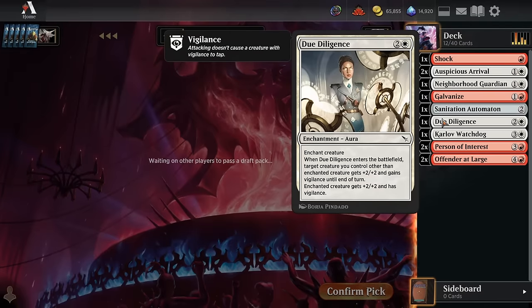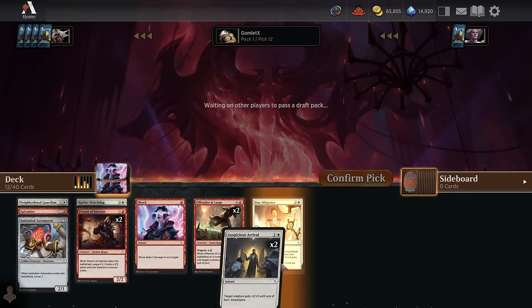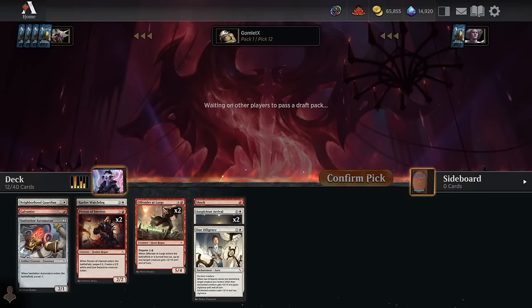Due Diligence is a sorcery-speed combat trick aura sort of thing — it's not insane, but if you can't get your hands on any of the On the Jobs, the plus two plus one to everybody instant, this does a somewhat similar job sometimes. It can be your 23rd filler playable if you need it.